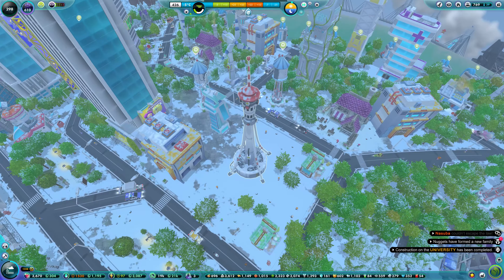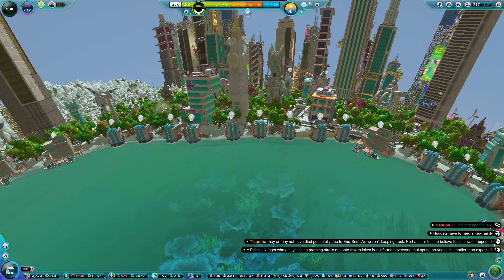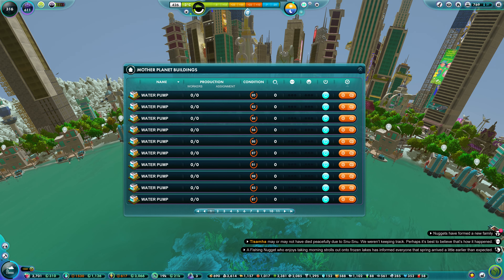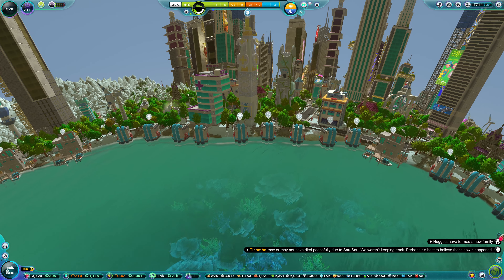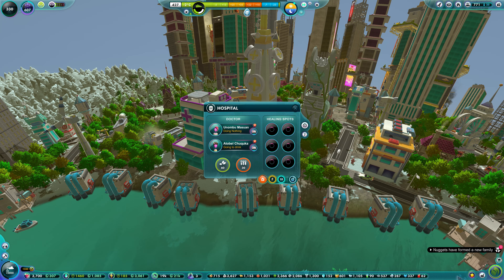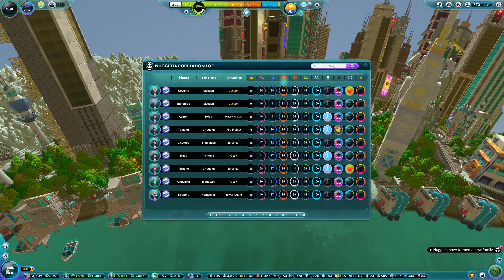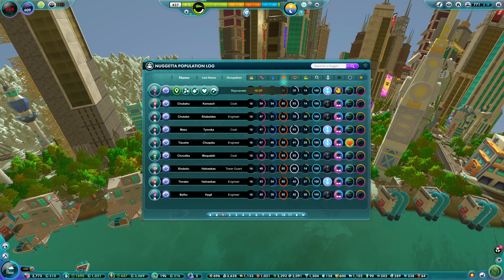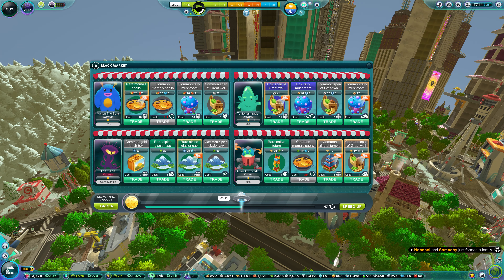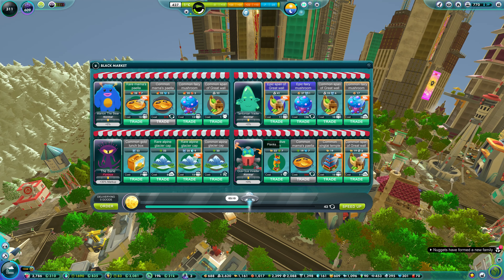I noticed there was a small window of educated nuggets missing - somewhere in the region of seven to ten. I was always seven to ten educated nuggets short on what I needed to run my city. So I chucked down three more universities - each university can educate six nuggets at once, so two would have been enough but I went for three for that extra buffer just in case somebody's slacking. That means we can educate 18 extra nuggets at a time.